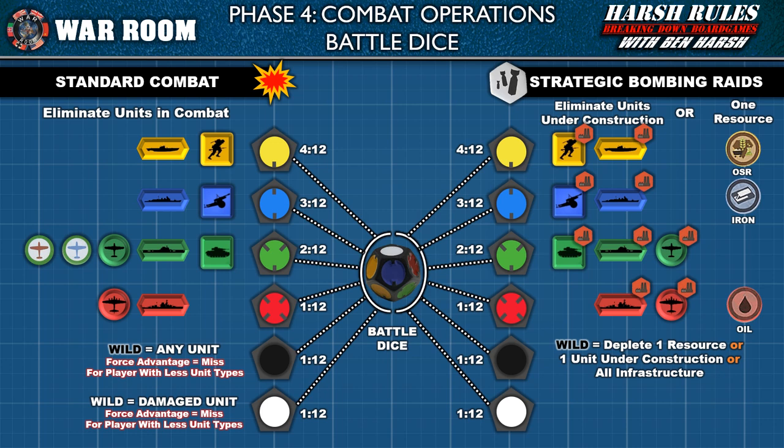With a black die result in strategic bombing, the player may choose to eliminate one unit under construction, deplete one resource, or take out the region's infrastructure. A white die result destroys all infrastructure in the region — place a bomb token to track this. This means ports lose their port advantage and there can be no rail movement into or out of the territory. If the region has industry, each bomb token permanently reduces that territory's production output by one. Bomb tokens are never removed, and a captured bombed territory remains damaged.